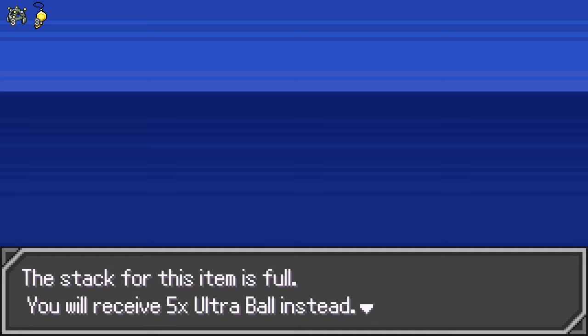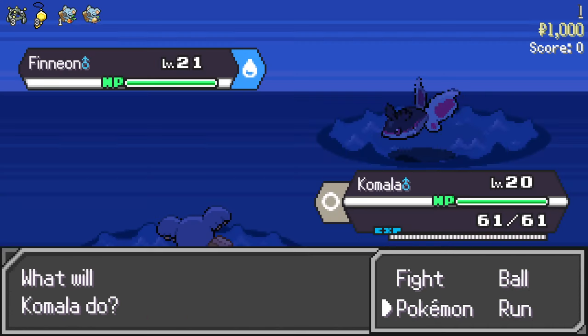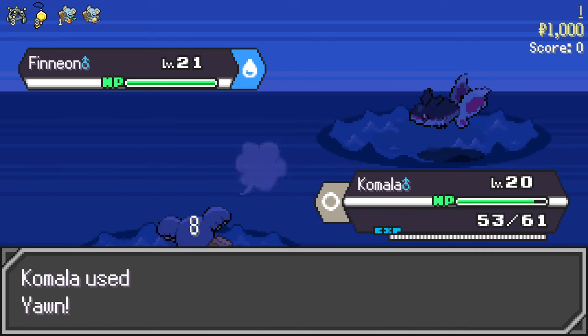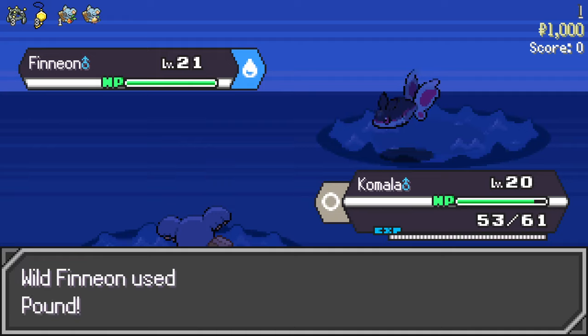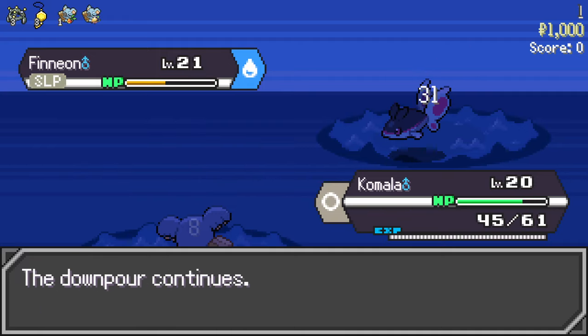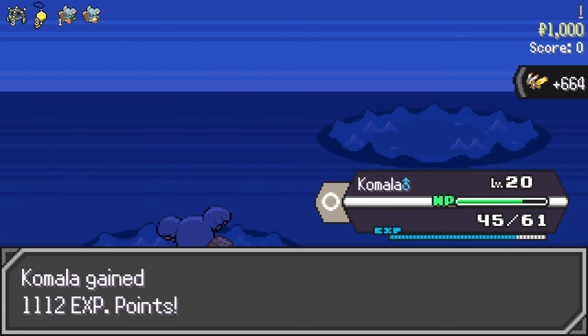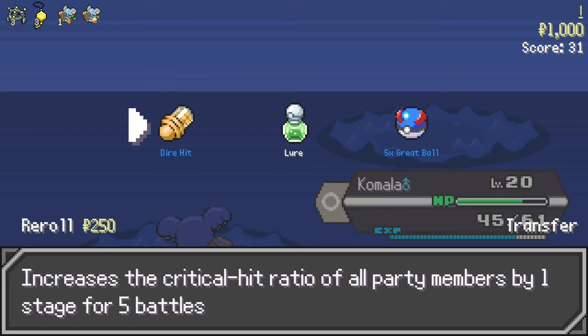What's this — the stack for this item is full? What does that mean? Alright, Daily Run just throws us in with a random team. We got Komala, Mothim, and Chimecho. Komala knows Yawn, Stockpile — no Spit Up or Swallow — and Rapid Spin and Hyper Voice. Put it to sleep, Rapid Spin, Hyper Voice — goodbye. It still gives us item rewards. Dire Hit for crit ratio.